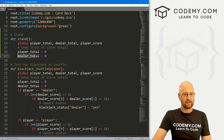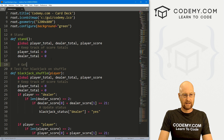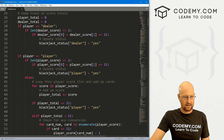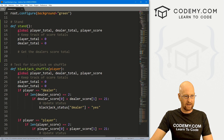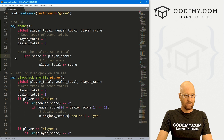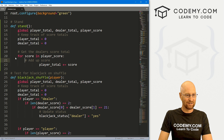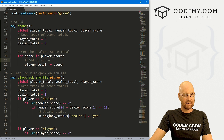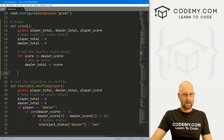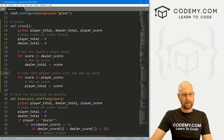We'll start out with a player total of zero and a dealer total of zero. Now let's get the dealer's score total — we already know how to do that. We can come down from the last video and grab this code and just modify it a little bit. So for score in dealer_score — which we've defined elsewhere in the app — let's call this dealer_total.